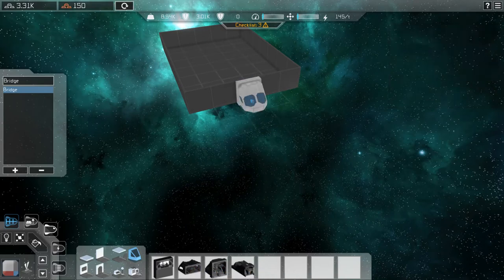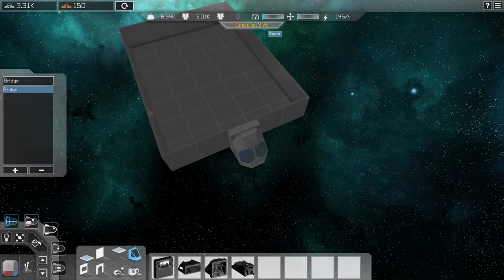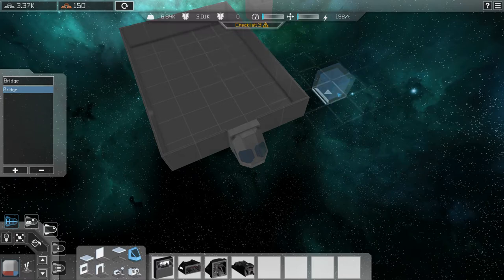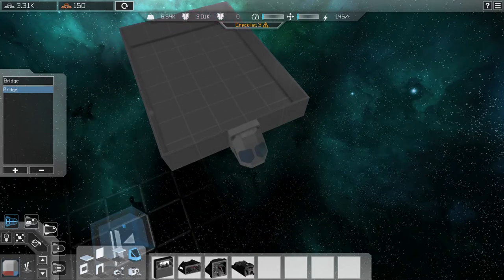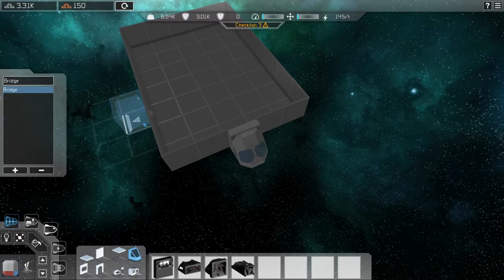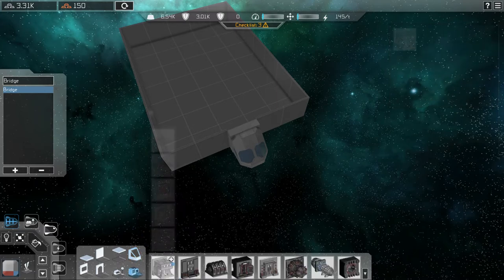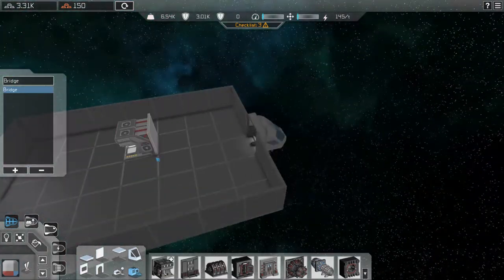I'm just going to use the simple little cockpit — that gives me a nice little cockpit. On the checklist you'll see it tells you things like: you need a teleporter, need life support, and need room ventilation. Obviously I can change the shape of this — I'll show you the exterior in a little while. You can add stuff like solar panels and all that, but for the basic things, let me go into interior edit mode and click on Systems.